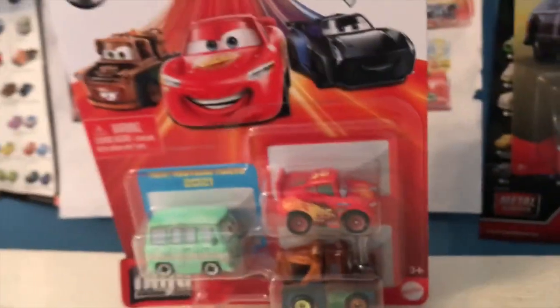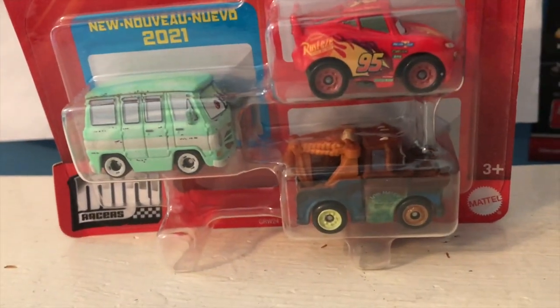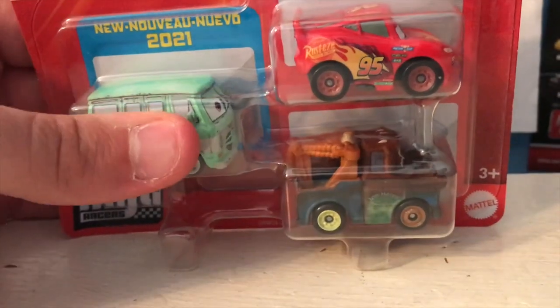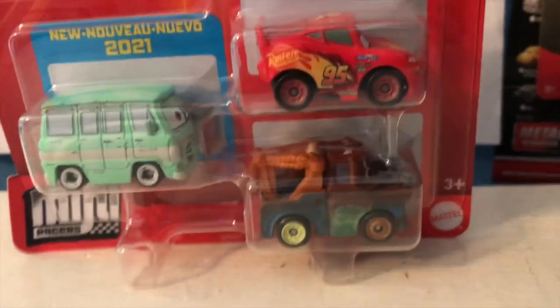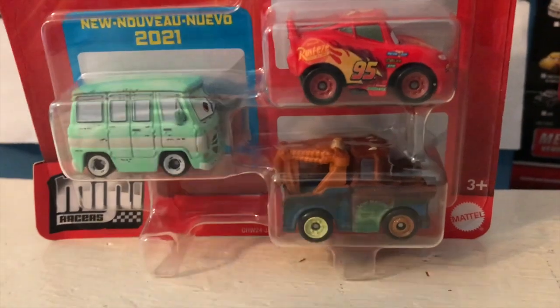Anyway, guys, welcome back to yet another review. Today we're gonna be taking a look at the new Mini Racers Rust-Eze 3-Pack. The strange and unfortunate inclusion of Mater really doesn't take away from how great the Mini Dusty looks here, though. He looks just like the 1:55-scale version of himself, shrunk down, and I'm really excited to take a look at him, even though I won't have Rusty to accompany him.